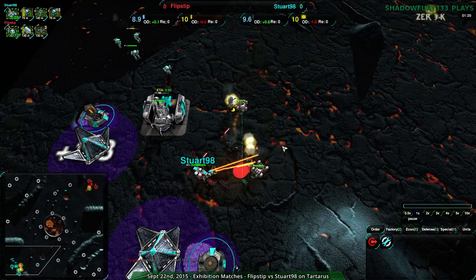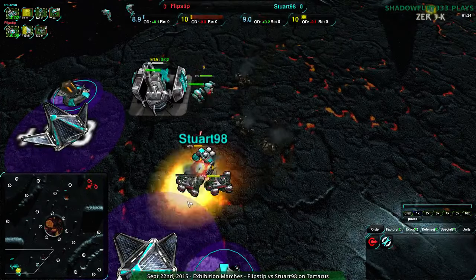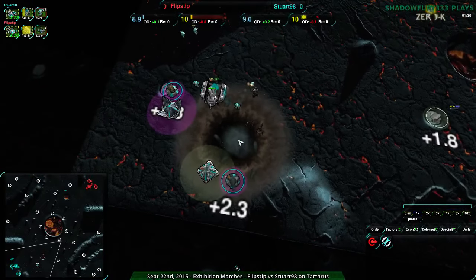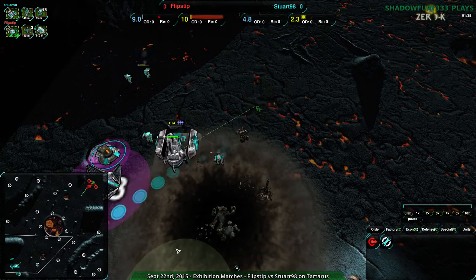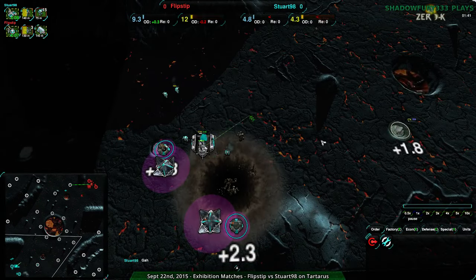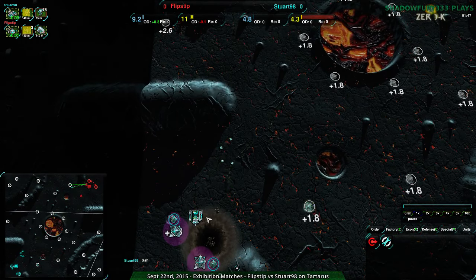Just barely got up. Should save the commander. But that commander is dead — despite the Lotus, the commander just barely gets killed. Extremely close. Not the best micro on the bandits, and that Lotus could have been up sooner so the commander could have had a chance to move away. In fact, two Lotuses could have been built in the time that one Lotus was built if that factory had no production going on. Stuart, while they did go for production and got bandits, should have put some of the bandits back to help defend and finish off those Scorchers.